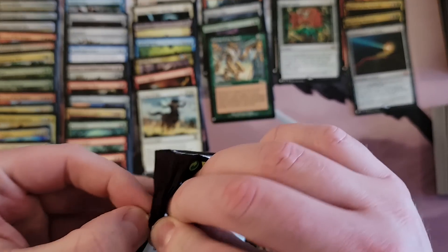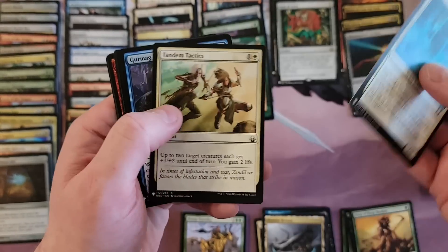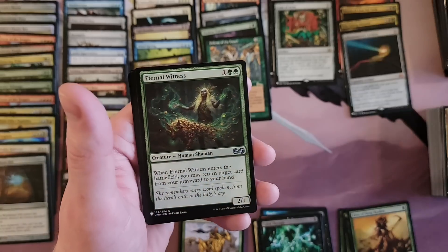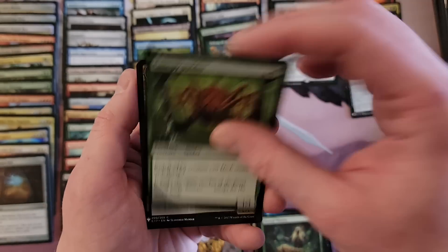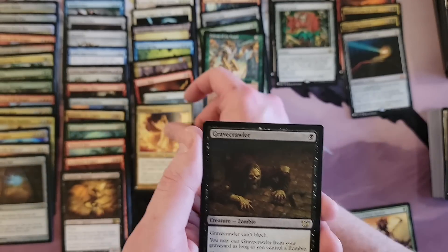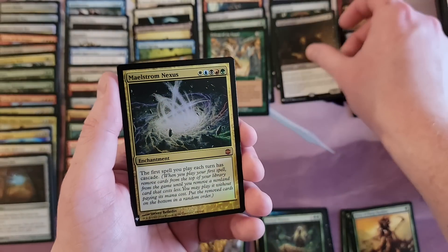I have done well in that slot in past boxes — I remember one box where that spot carried the whole box. Cabal Therapy — okay. Eternal Witness is in this too, alright. Frogmite, Meddling Mage — you just have to have Meddling Mage. Oh, Gravecrawler — that's actually a pretty good one right there! Maelstrom Nexus — that's a mythic, not necessarily the ones you want.